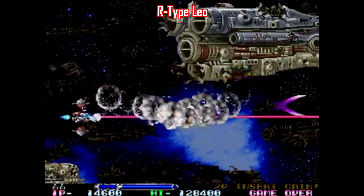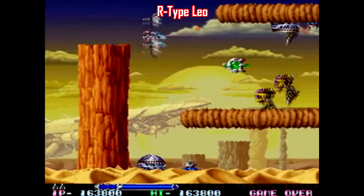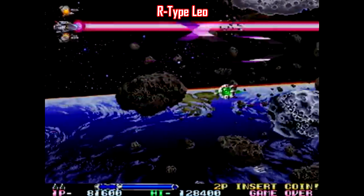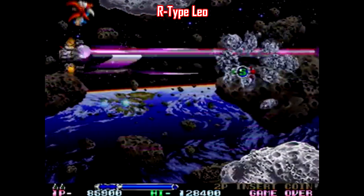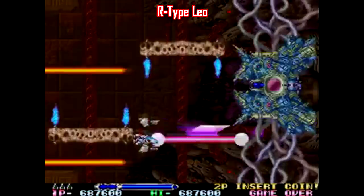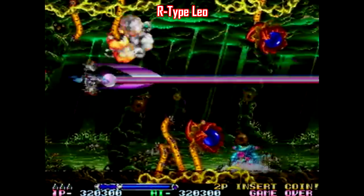R-Type Leo has some really interesting trivia associated with it. According to gaming magazines at the time, this game was scheduled to be ported to the Super Nintendo CD peripheral, which was eventually scrapped — and had that happened, it easily would have become one of the top three shoot-em-ups on the system. It's still a great title and a solid entry in the R-Type series. It's not as insanely difficult as R-Type 3, so it's more accessible for newcomers, and it's also the only R-Type game that's co-op. The settings, enemy design, and bosses taking up nearly half the screen are fantastic.